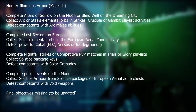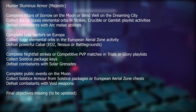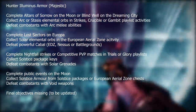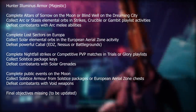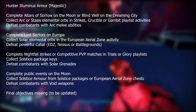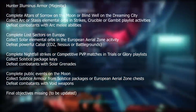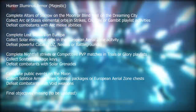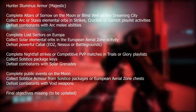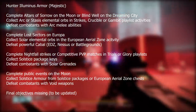Next is the Hunter Luminous Armor — Majestic, the legendary or purple gear. Complete the Altars of Sorrow on the Moon or Blind Well on the Dreaming City, collect arc or stasis elemental orbs in strikes, Crucible, or Gambit playlist activities, and defeat combatants with arc melee abilities. Complete lost sectors on Europa, collect solar elemental orbs in the EAZ activity, and defeat powerful Cabal — I'd recommend the Battlegrounds activity on the EDZ or Nessus. Complete Nightfall strikes or competitive PvP in Trials or Glory playlists, collect solstice package keys, and defeat combatants with solar grenades. Finally, complete public events on the Moon, collect solstice armor from solstice packages or EAZ chests, and defeat combatants with void weapons. The final objectives were missing and I'll update you in the comments on Tuesday the 6th of July.